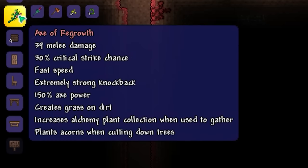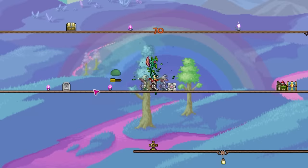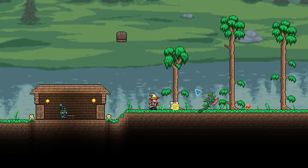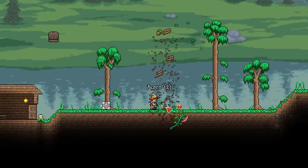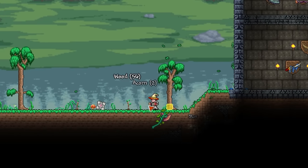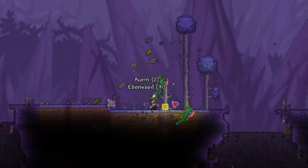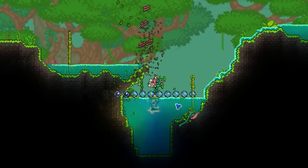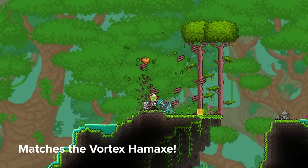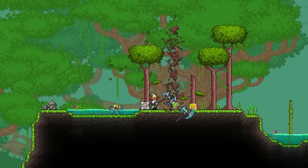All in all, a pretty simple recipe. So what exactly makes the tool so special? Well, to be honest, its weakest attribute is the fact it only deals 20 damage. But apart from that, its usefulness is just incredible. First, it has the ability to automatically replant acorns when chopping down trees. Not only does this work with any tree in any biome, but its axe power of 150% makes this process quick and easy. Honestly, the performance of this as an axe alone makes pretty much everything up until the axe from Plantera completely redundant.